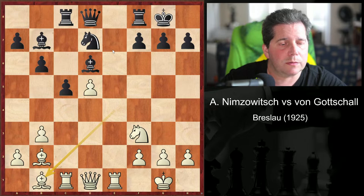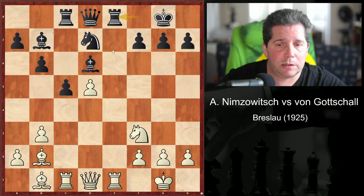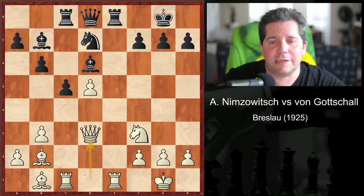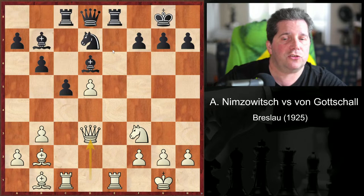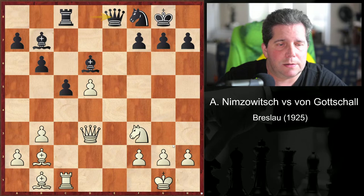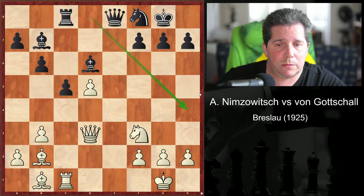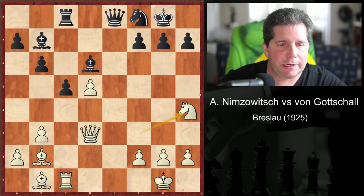Rook e1, queen d8, bishop e1, rook e8, queen d3 — a slight inexactitude. He should first exchange rooks, as Black could now improve his defenses by exchanging rooks himself. Knight f8, rook takes e8, queen takes e8. The problem is the queen on e8 loses the ability to control squares like knight g5 and whatnot. Knight h4 would have been preventable if the queen were still on d8.